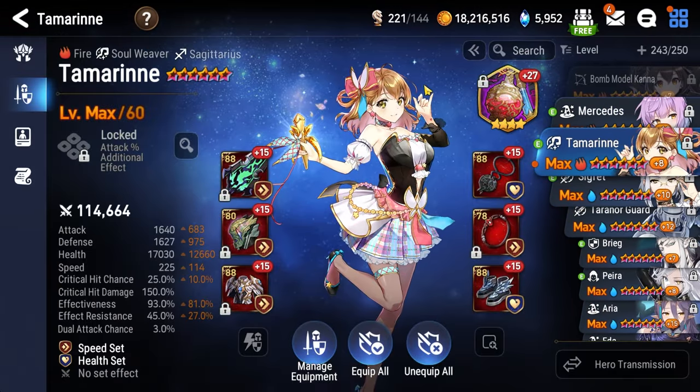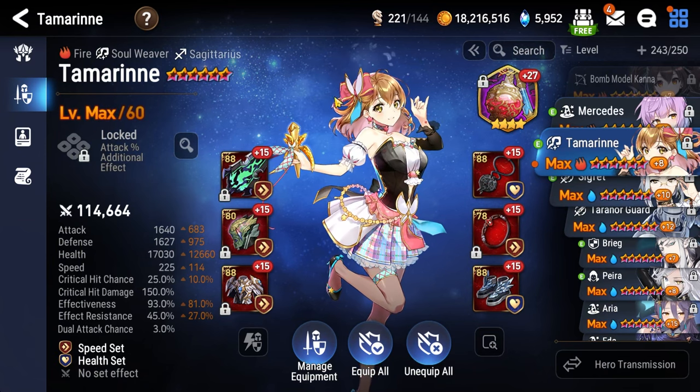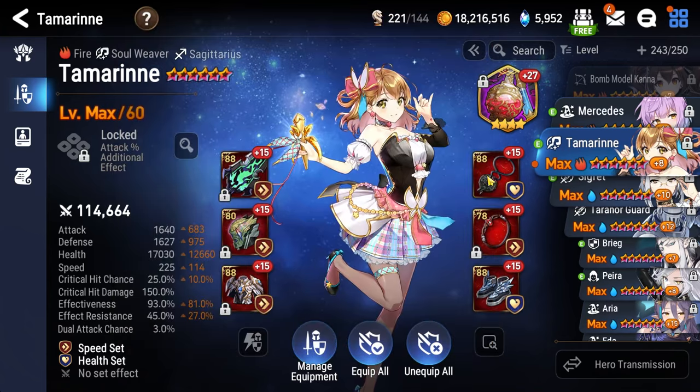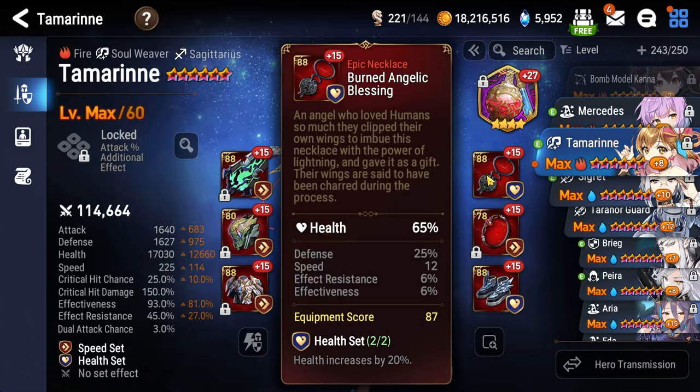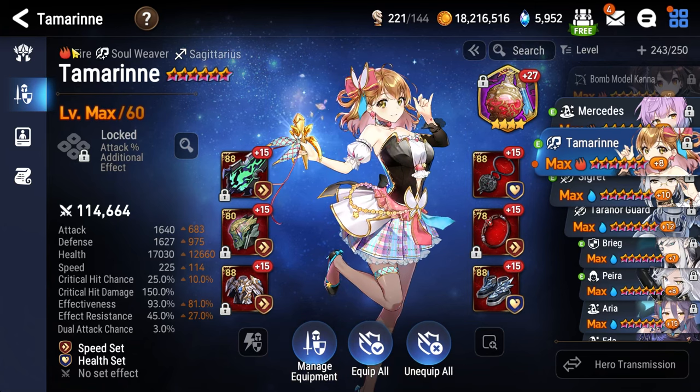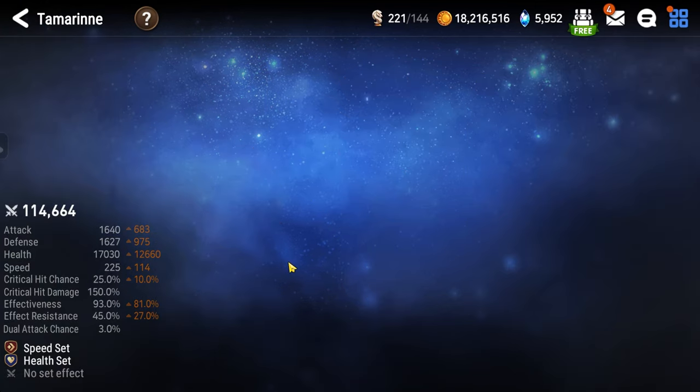As for your healer, it is going to be Tamarin. I don't think I have to explain why — best Abyss healer in the game. Artifact can be anything. Necklace is health, Ring is health, Boots are speed. She doesn't really need effectiveness at all for this floor.